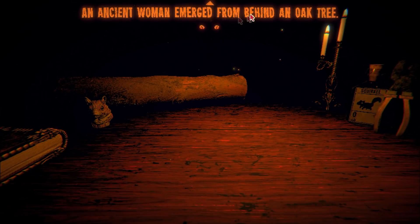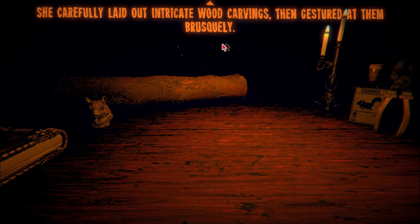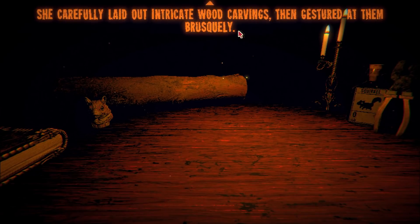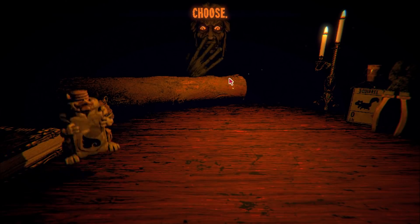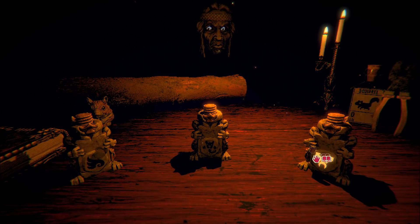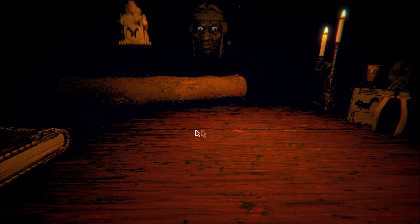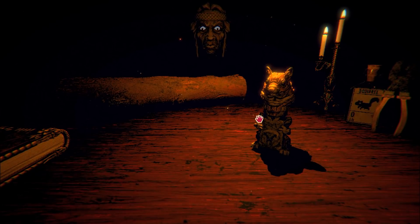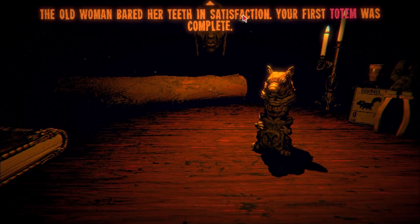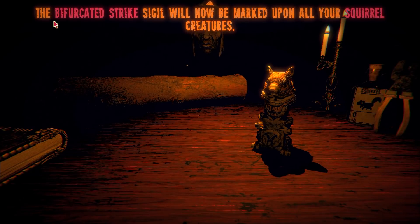An ancient woman emerged from behind an oak tree. She carefully laid out intricate wood carvings and then gestured at them. So it looks like we get to choose a perk. Maybe we choose this one — this is where we hit left and right in one turn. The old woman bared her teeth in satisfaction. Your first totem was complete. The bifurcated strike sigil will now be marked upon all of your squirrel creatures.